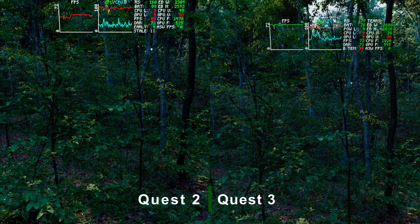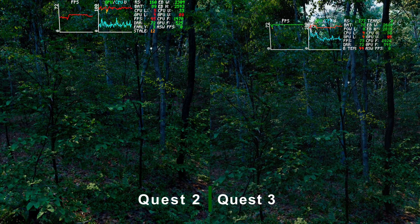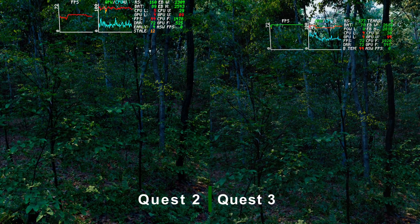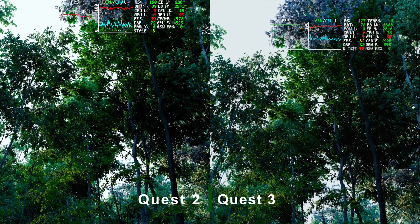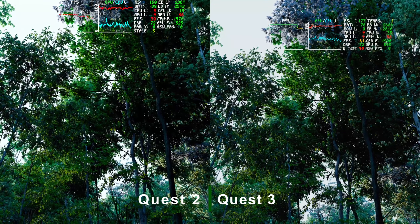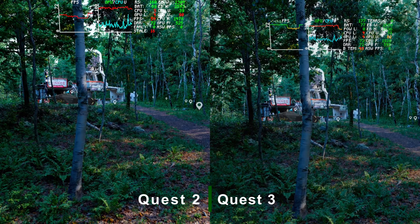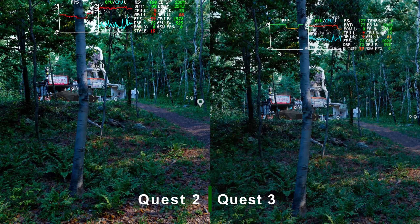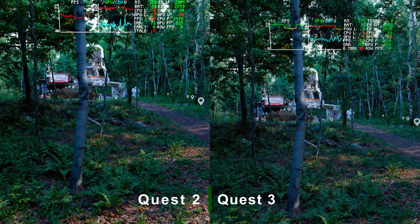It runs at half of the total frame rate of Quest 2, making the experience very choppy and laggy. Quest 3 has been a battery hog since day one, and this app is no different on draining the battery. Bringing photorealistic graphics is possible with photogrammetry — you could probably develop a game using these types of environments. Games like Real VR Fishing have built experiences like fishing in these environments, and they're pretty good.